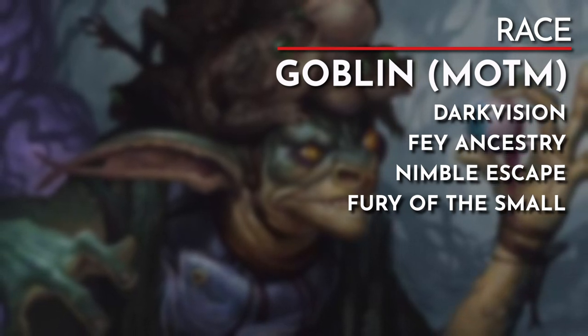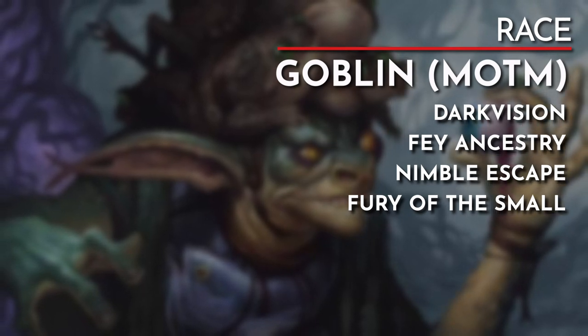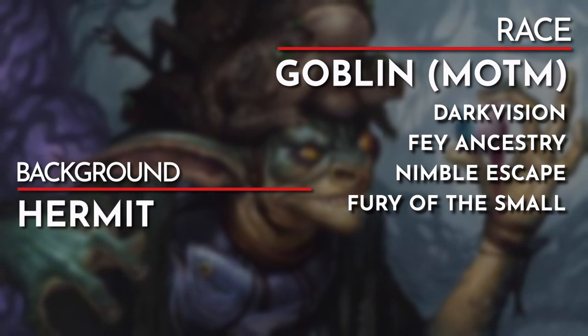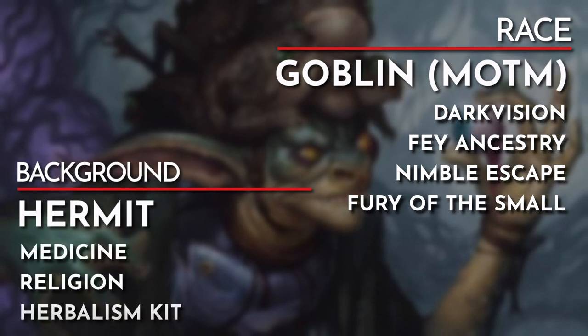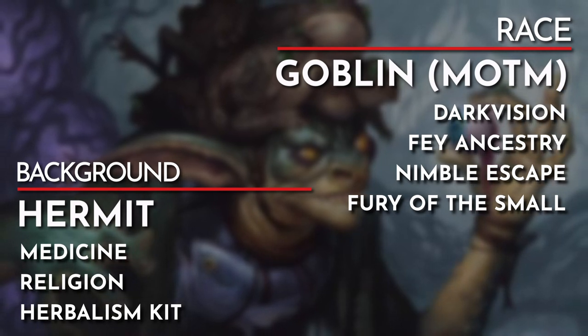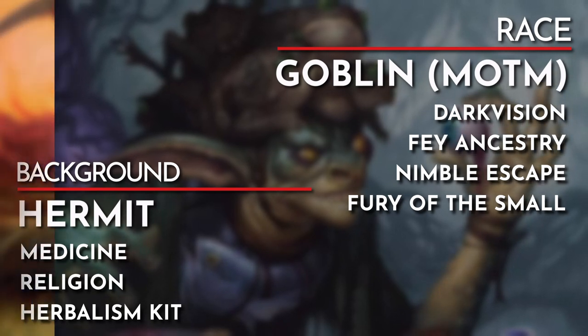To kickstart this character on the path of adventure, this goblin lives in exile. They answer the call to be seen as a hero so they can be accepted back into their clan. The hermit background is perfect for this. Hermit gives us proficiency with medicine, religion, an herbalism kit, and a language of our choice. Medicine will improve our ability to help stabilize fallen teammates without magic, and religion reflects our understanding of faith surrounding the Wildmother and other gods in the setting.